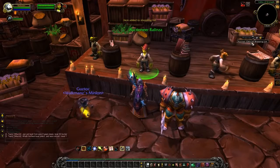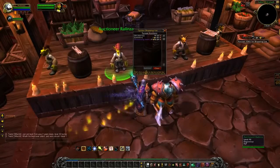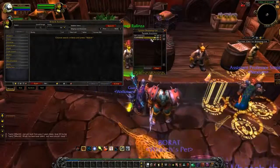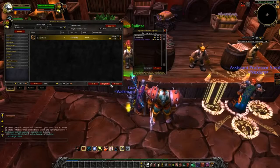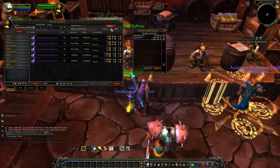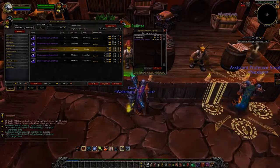Now it says auction — click for shopping list. We now have our shopping list and can go to the nearest auction house to search for these items, buy them out, and sell them for more. So that concludes the auctions module, and let's move on to the next one.